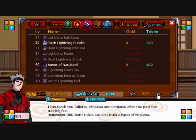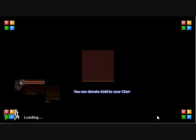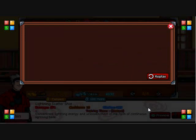Go to Lightning next — Lightning Scattershot. 671 damage, 10 turn cooldown, and 682 chakra. Concentrate Lightning Energy and release them in the form of continuous lightning balls. Whoa, that looks really cool. I think I definitely want to buy that.